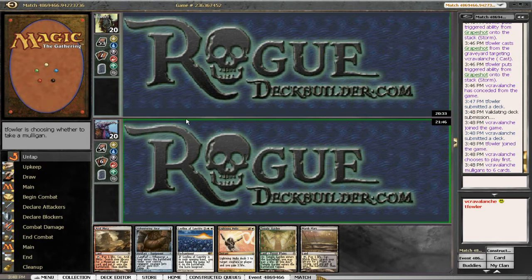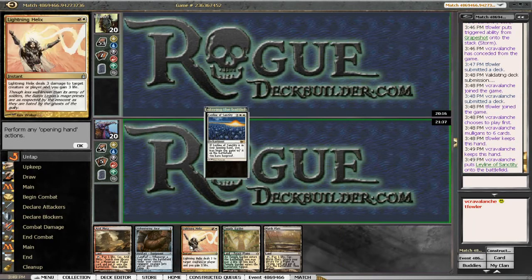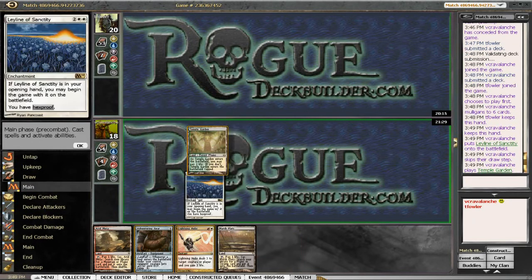The Leyline is in my opening hand so I can cheat it into play. I'll keep it — if he's not on the Echoing Truth version, which most Storm lists are, and he hasn't sided it in, the Leyline of Sanctity is basically game unless he has Empty the Warrens. We won't mulligan; we'll throw the Leyline into play and hope for a creature. I'll play Temple Garden and throw in the Adventuring Gear.